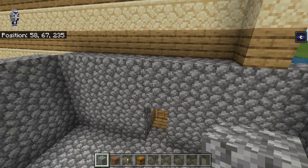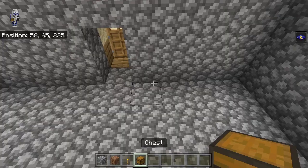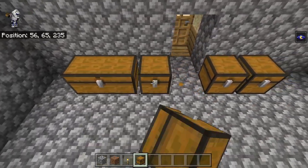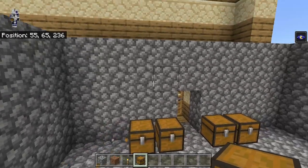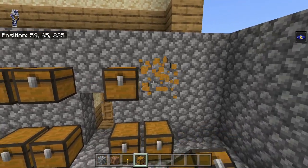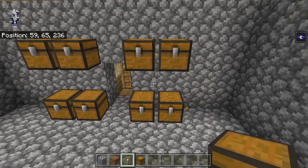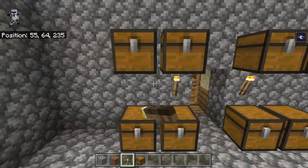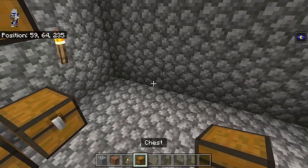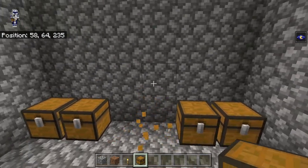Before we cap the roof off we're going to do the inside. Back by this door we want a double chest — we're gonna have to do the glitched chest thing to make them like this — and we're going to need to do the same up here. There's torches here, here, here, and here.